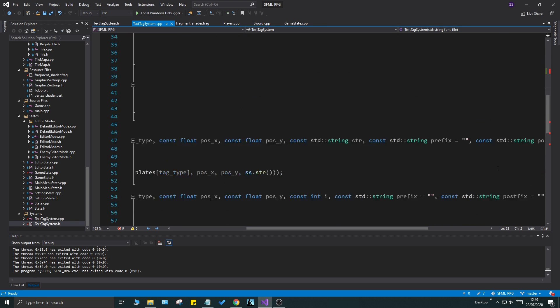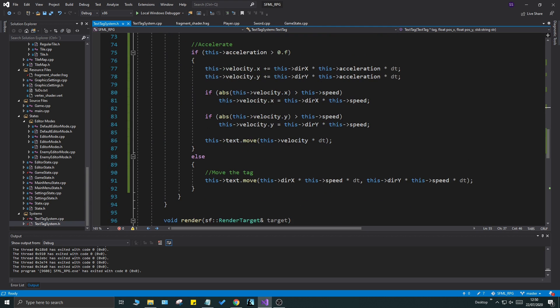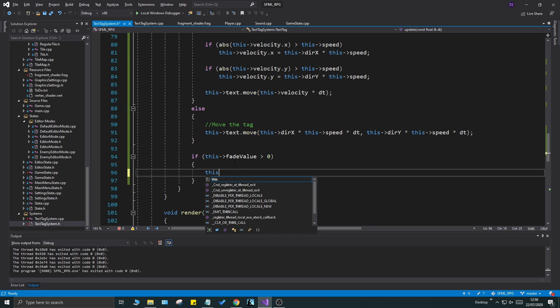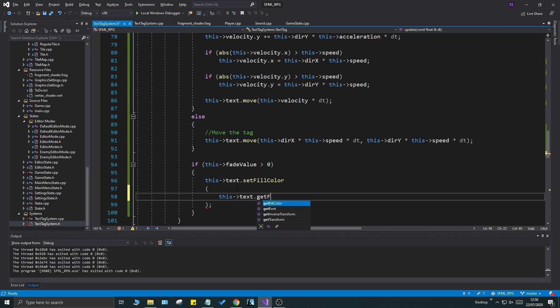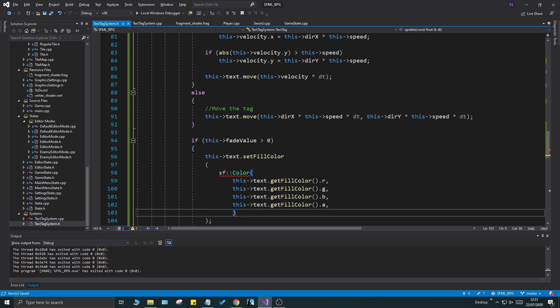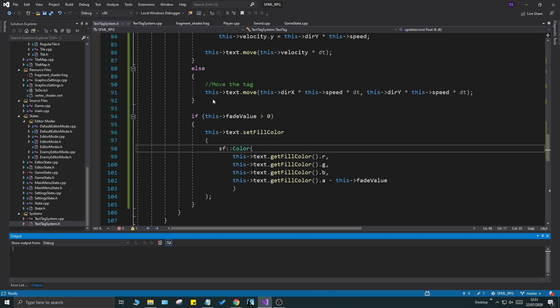We haven't implemented the fade logic yet but let's do it now. In the text tag header at the bottom, if fade value is greater than zero we're going to negate our color's alpha from it. We'll call text dot set fill color with an sf::Color, passing in text dot get fill color dot r, g, b, and then the alpha channel minus fade value. This sets the color with a decremented alpha each step, and we'll keep doing this until it's totally faded away.